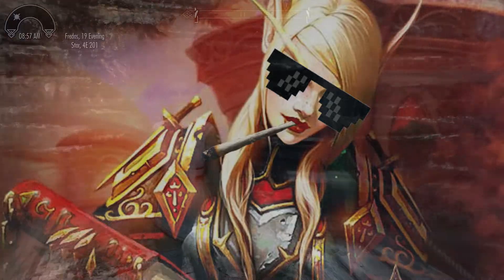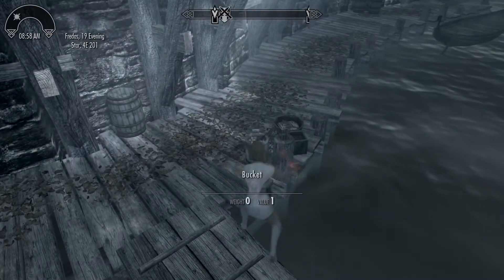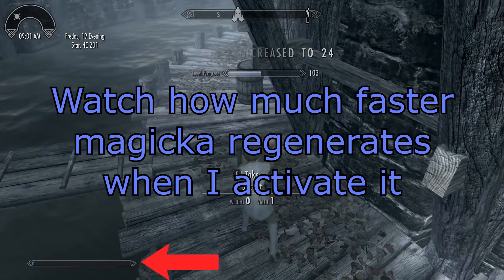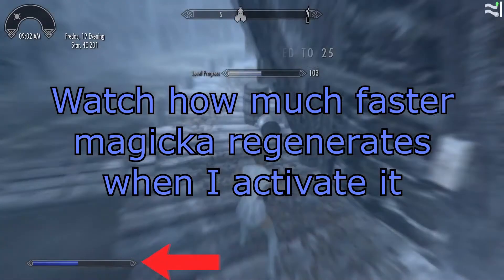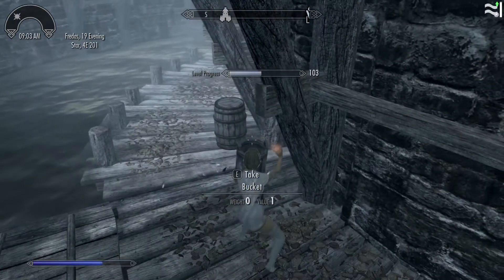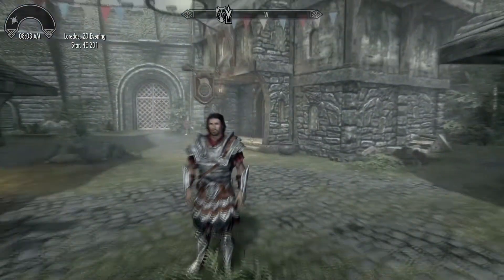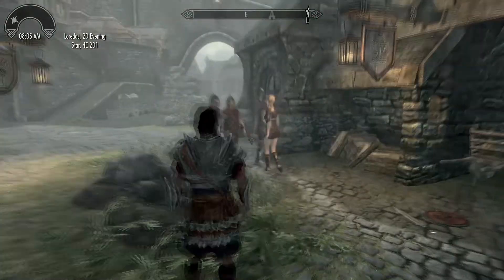Next is the High Elf, or Altmer — the most magically inclined and justifiably hated race of the franchise. Their passive increases their flat magicka: they start at 150 where other races start at 100. Their active ability Highborn increases their magicka regeneration at a rate of 25% of maximum magicka per second for one minute.